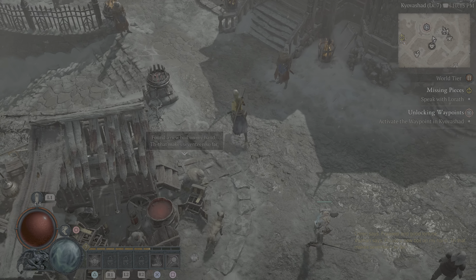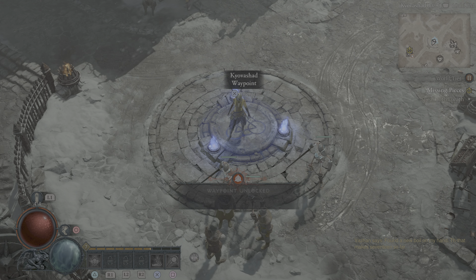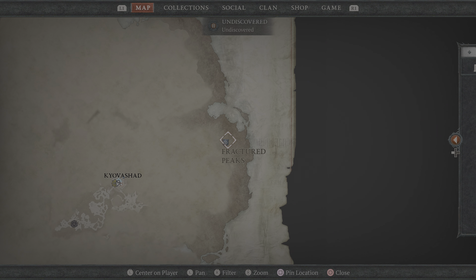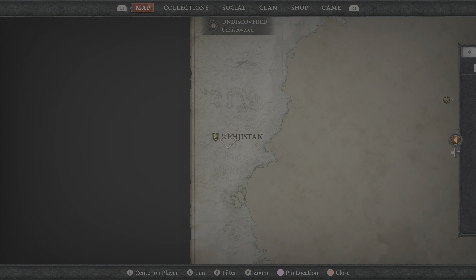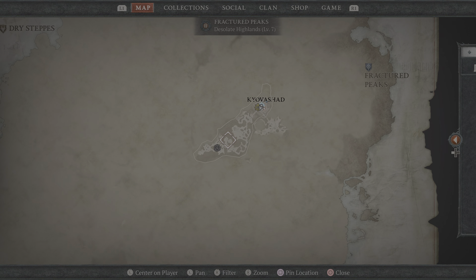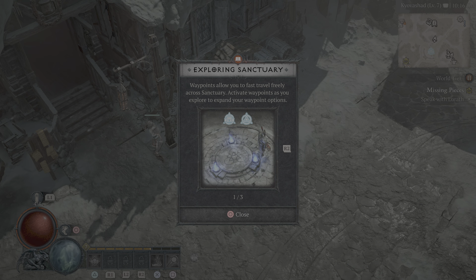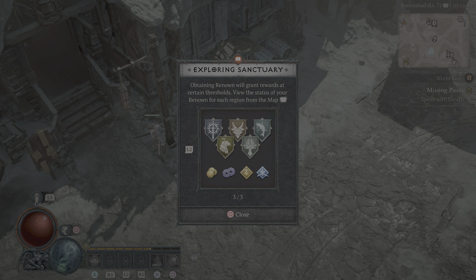That makes 17 so far. This is that waypoint - unlock waypoint. So I can travel there, but I can't travel there - great point undiscovered. They have a lot of them. Wow, this map is pretty big. Completed the waypoint, got some XP and money. Exploring sanctuary: waypoints let you fast travel freely. Activate waypoints as you explore to expand your network. The renown system will grant rewards at certain thresholds - view it for each region from the map.